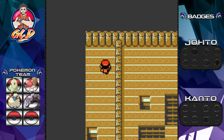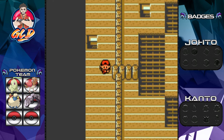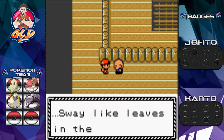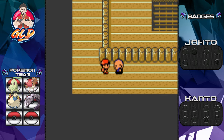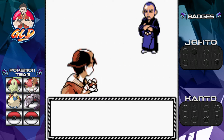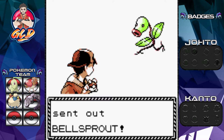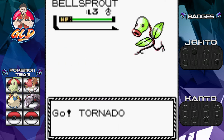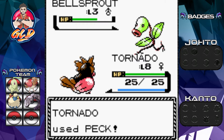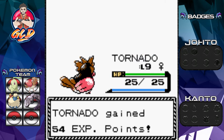We find a staircase and tucked back here is an item — X Accuracy. Then we find Sage Sway, whose dialogue is something like 'like leaves in the wind' — kind of a foreshadowing moment. Here we have Edmund coming out with a Bellsprout. Tornado, let's go with a peck attack — looks like a win!